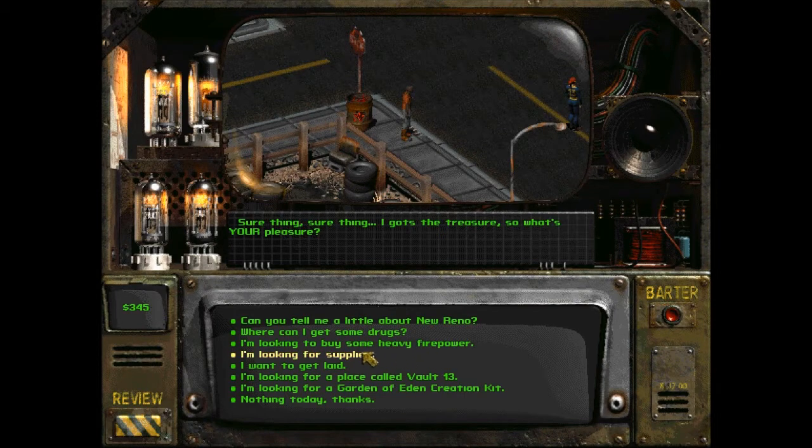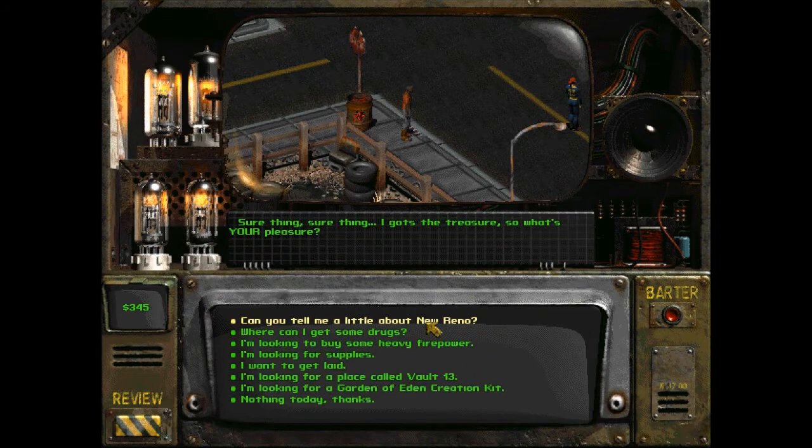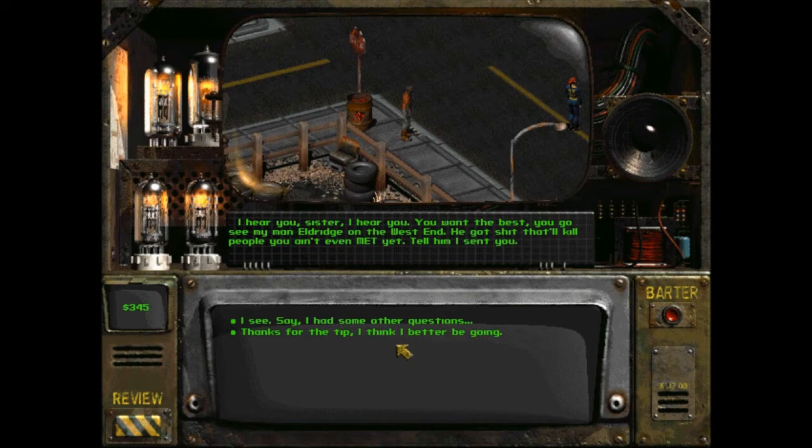I'm looking for supplies. Jules says I can go see Renesco up on the west end, but don't buy drugs from him cause they ain't safe - if I want drugs, talk to Jules. For heavy firepower, Jules recommends his man Eldritch on the west end: 'He's got shit that'll kill people you ain't even met yet. Tell him I sent you.'